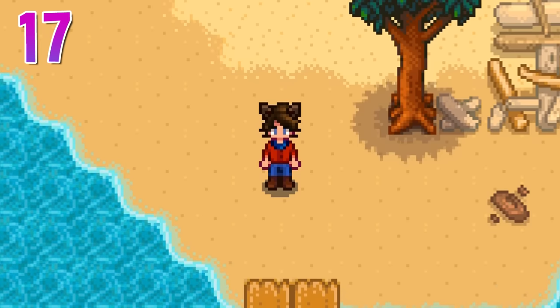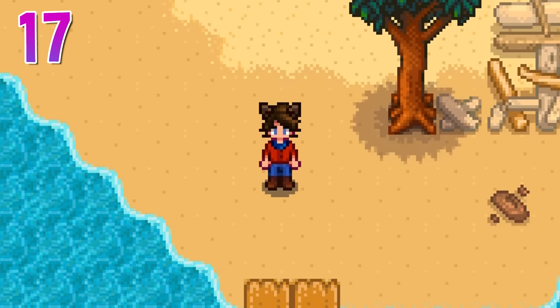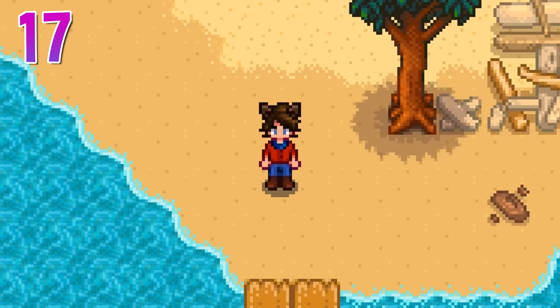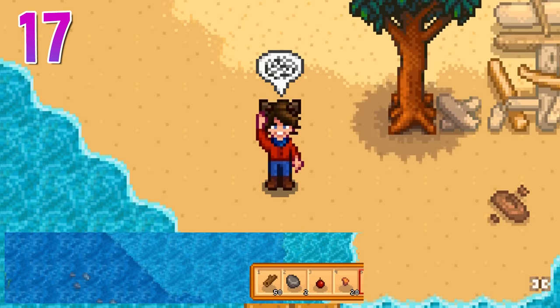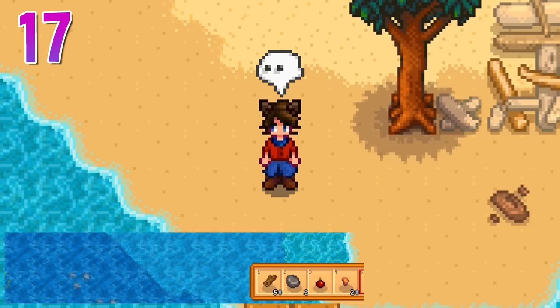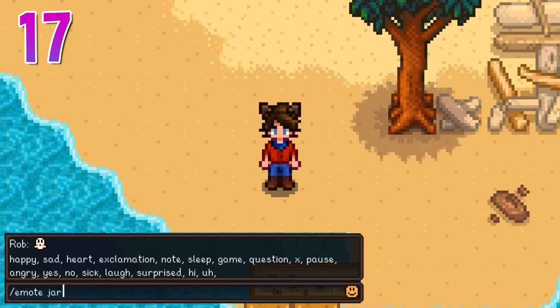This really has nothing to do with working towards perfection, but it can make your co-op playthroughs a bit more fun. Some of the best emotes in the entire game aren't accessible through anything except chat commands. These hidden emotes are taunt, music, and jar.